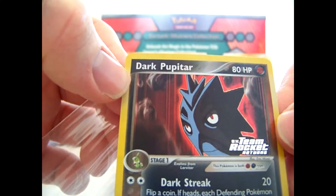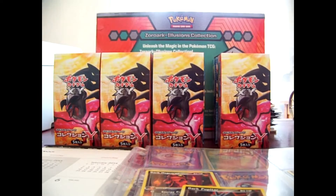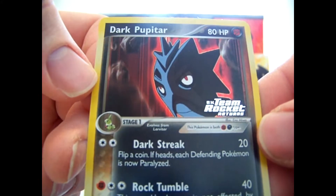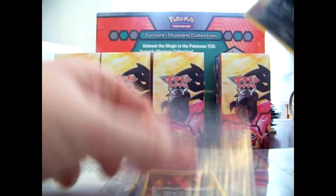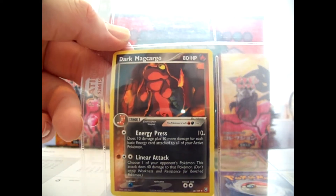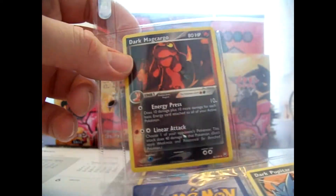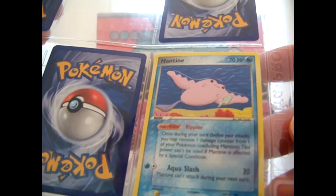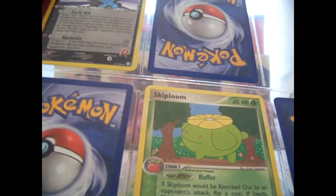And a Dark Pupitar reverse. There are two different ones in the set. We have Dark Macargo, Magneton, and Pupitar. Really like the dark cards in the set. Magmar, Mantine, Weezing, Skiploom.